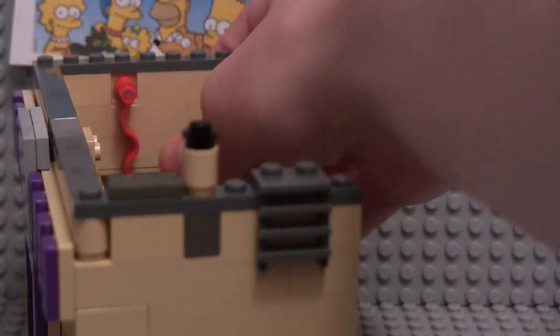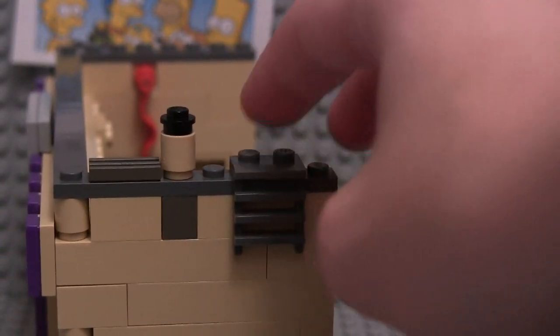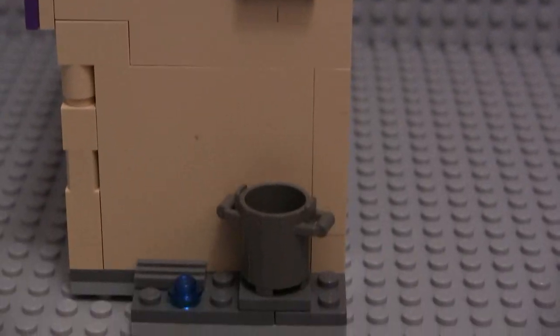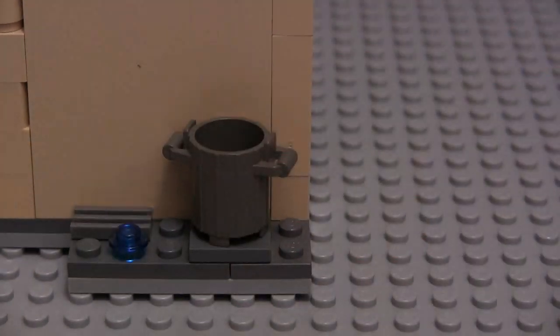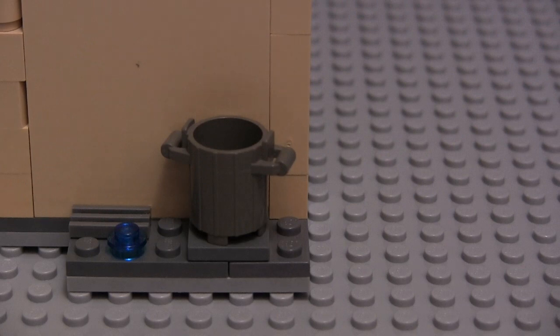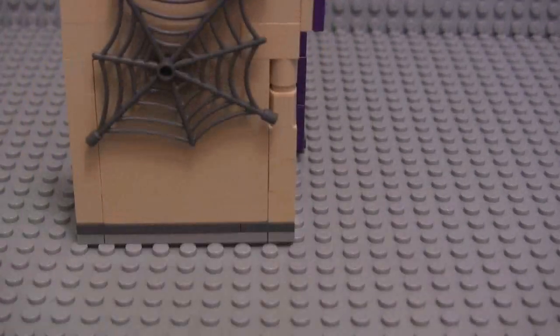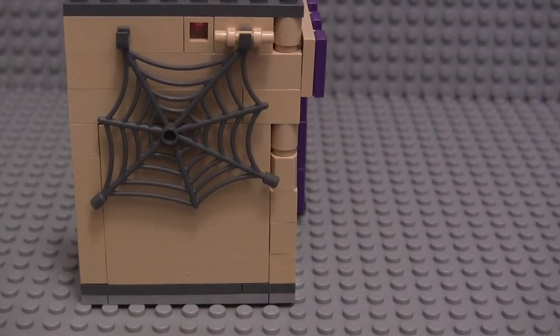We've got a ladder — a retractable ladder, supposed to make it look like a retractable ladder, but it's just one piece. The little chimney stack and the little vent. Down here we've got a little trash can that sits at a slant because of the piece I put it on. And then a little drainage pipe with some water trickling out. And on this side I just have a cobweb, to show it's not a very clean bar — kind of filthy.